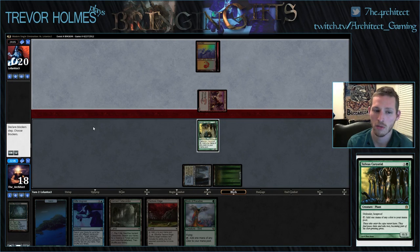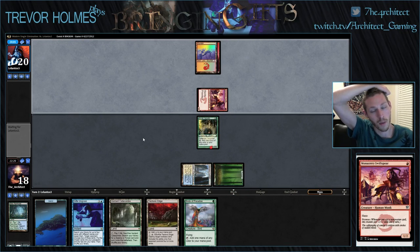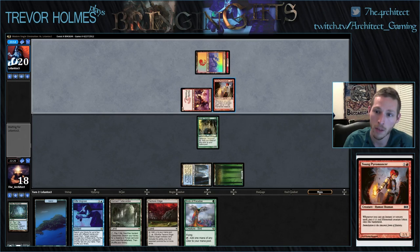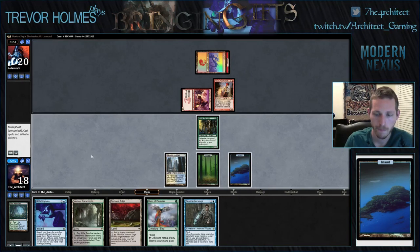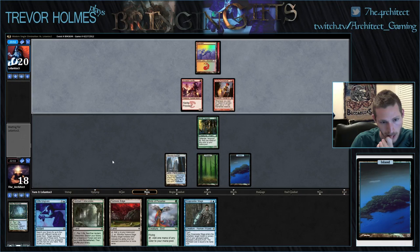He has two Lightning Bolts, so we could be in trouble. It would need to be like a Lightning Bolt and a Shard Volley because we're in combat. He didn't pre-combat Lava Spike, so I think I just block here. Young Pyromancer - he might not be burn, he might be Blue-Red. He just drew two basic Mountains. I don't think that's likely but it's definitely possible.